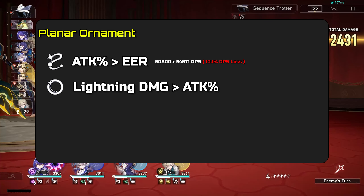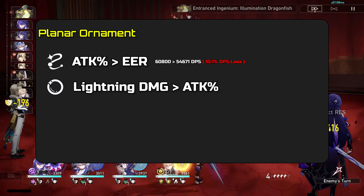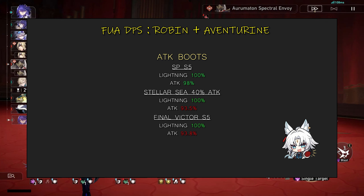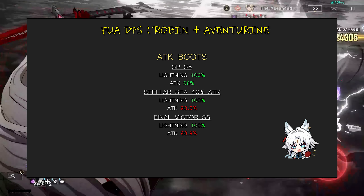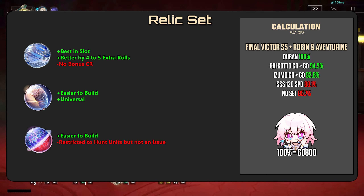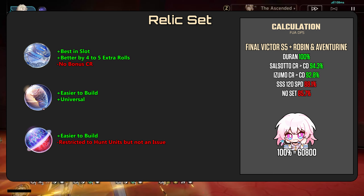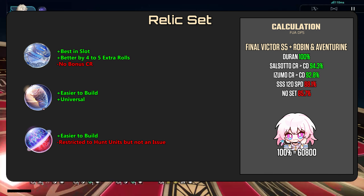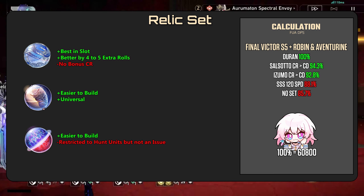Planar Ornament: Rope — attack percent over energy regeneration. Orb — lightning damage over attack percent. Here are the DPS differences. If you're running Swordplay, going for attack percent is fine, but for any other light cones, it's a must to slap on lightning damage. Planar Set: Duran straight up has the highest DPS output. Salsotto and Izumo fall off quite a little, but both will allow you to hit 70% crit rate easily. It's better to perfect Fei Xiao's relics over Moze's.